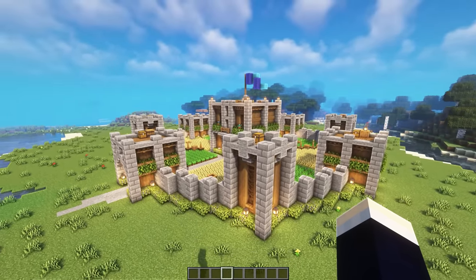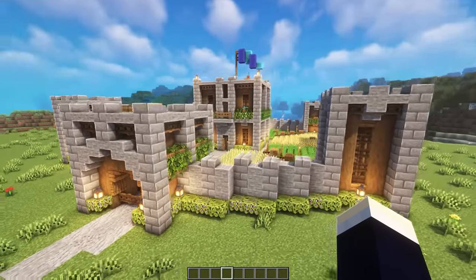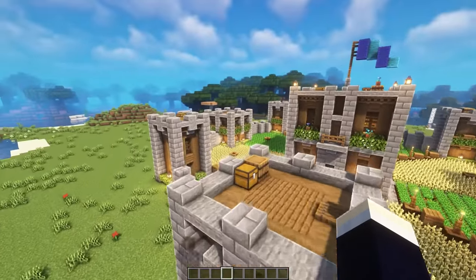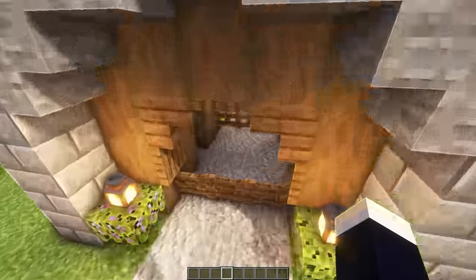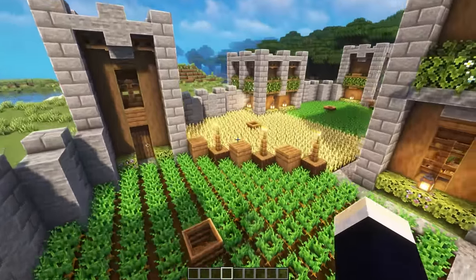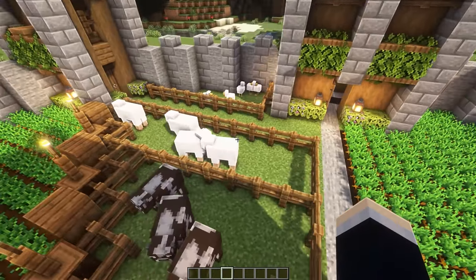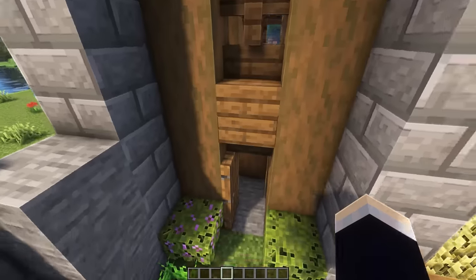Next up we have my most recent ultimate survival base, and this one does have a full tutorial video on my channel. As you can see, we have a nice circular fortress style base with watchtowers in all the corners, and shorter but bigger ones on all of the sides as well, with our main base in the center. On the inside of the base we have these nice separated crop fields so you can farm safely from inside your base, and at the back middle left area we have our animal farms as well.